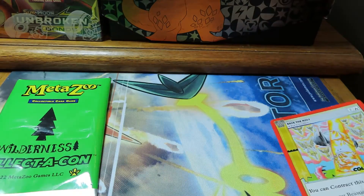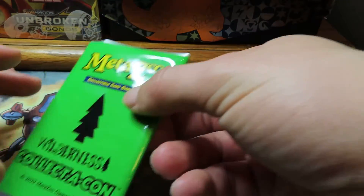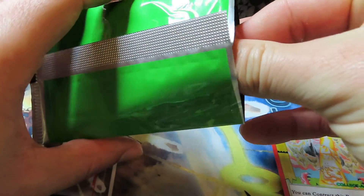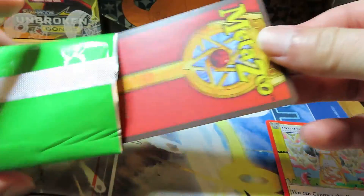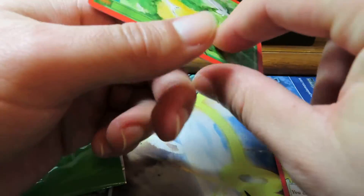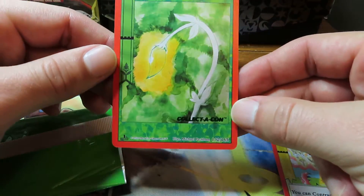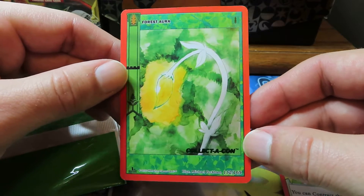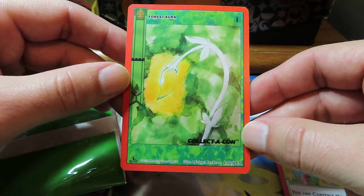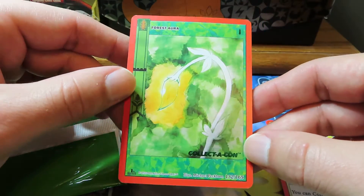Looking like probably weighed here, but let's see. You never know — maybe we can get a little something something. Last Pack Magic. This card's looking better already. Boom! Forest Aura. Nothing crazy here, guys. Looks like a little whitening in the top left corner.